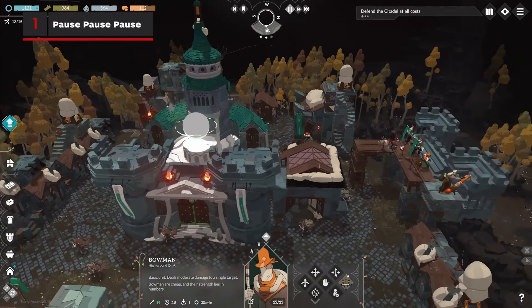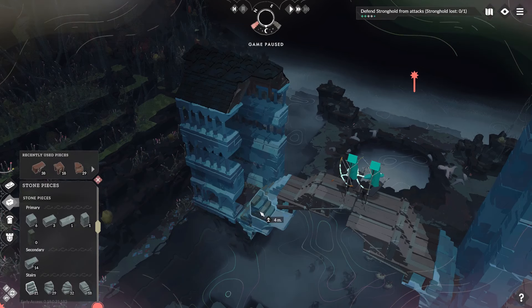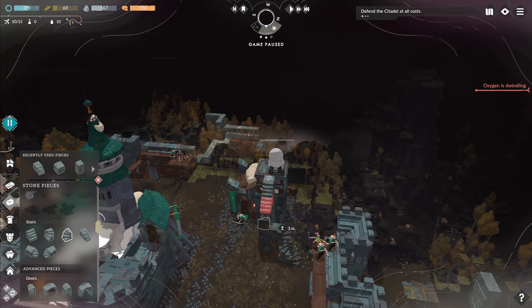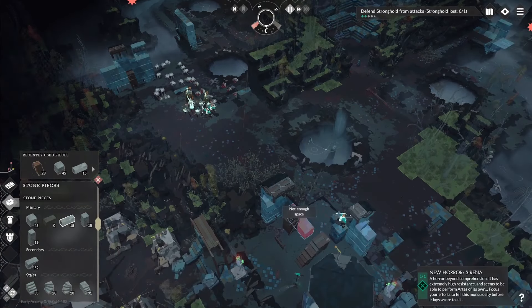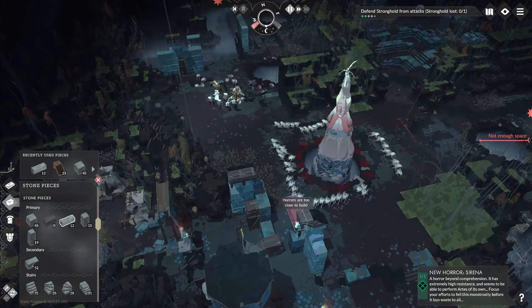Building is instant, so always pause when you build anything, including walls, defenses, and citizen buildings. You want all the time you can get before night falls, so pausing is your best friend. When your game is paused, you're actually able to delete essential structures holding up entire buildings and replace them without the whole thing coming down. And when the horde comes and your walls are broken down, you can actually pause to build a secondary wall as long as it's a few blocks away from the enemies.